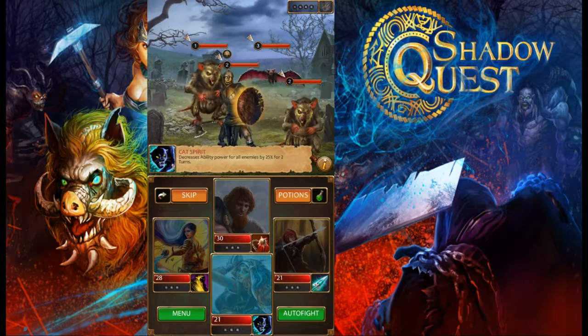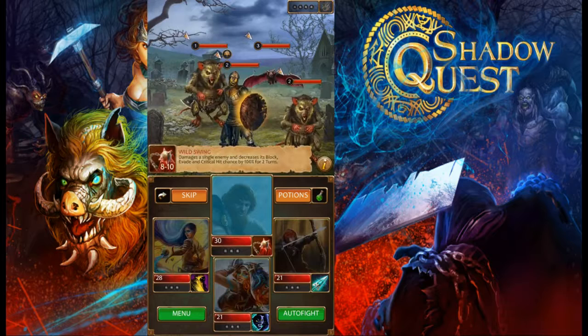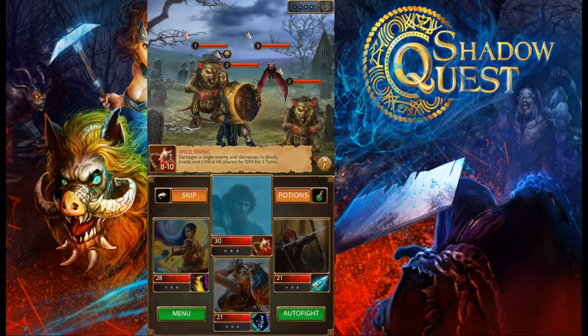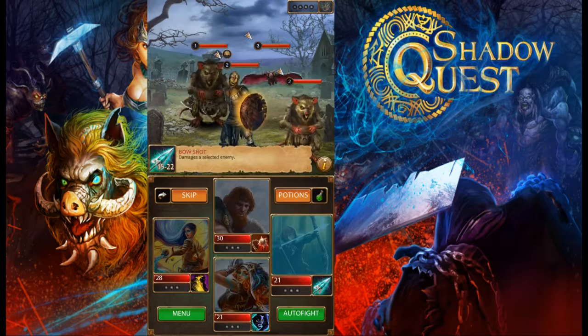The back position has special superpowers, and the others — front, left, and right — are all the same. If you click on the unit you'll be able to see the attack: he's going to do a wild swing, hit targets, and decrease their block, evade, and critical hit chance by 100% for two turns — a decent power.